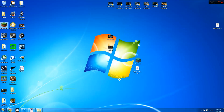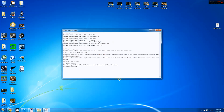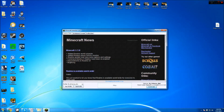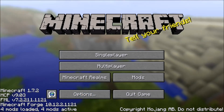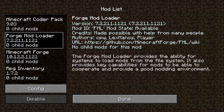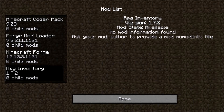Open up Minecraft and let it load. Once it's started up, go to 'Edit Profile' and make sure you have 1.7.2 selected, then save the profile and play. Once Minecraft is started up, you'll see down here it says '4 mods loaded and 4 mods active' for me because I already have Divine RPGs installed. For you it should say 3 mods active — Minecraft Forge, Forge Mod Loader, and Minecraft Coder Pack.